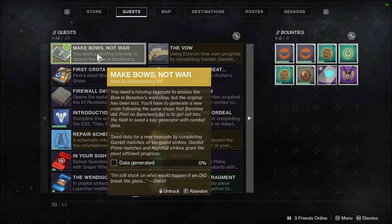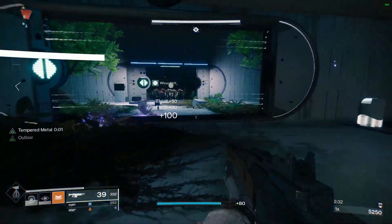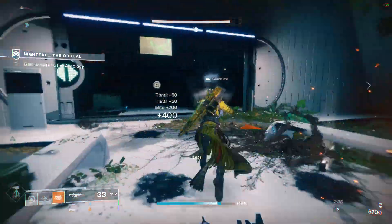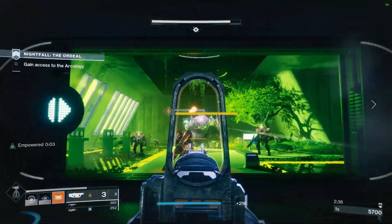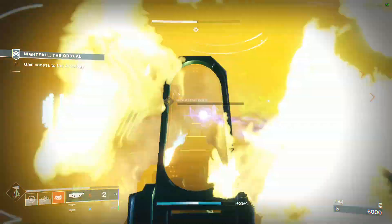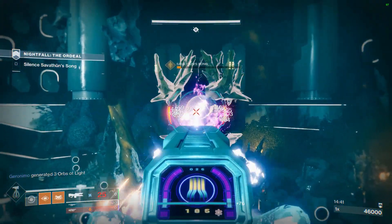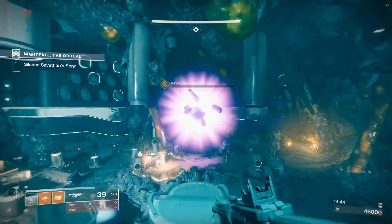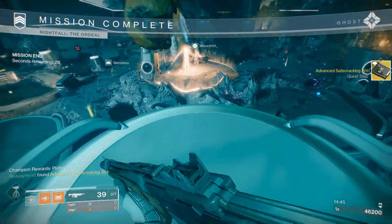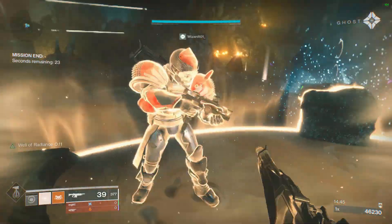For 'Intro to Safe Cracking 101,' you have to do Vanguard Strikes or Gambit matches. Gambit Prime matches give you more completion percentage than Vanguard Strikes, but I did Vanguard Strikes. Each Vanguard Strike gave me 50% completion, so it was pretty easy. Check out some of this garbage gameplay — here I am completing the Vanguard Strike, and once I finish the second strike I'll get the next quest step: 'Advanced Safe Cracking 201.'